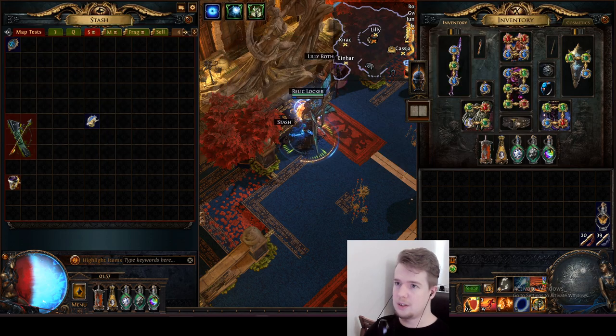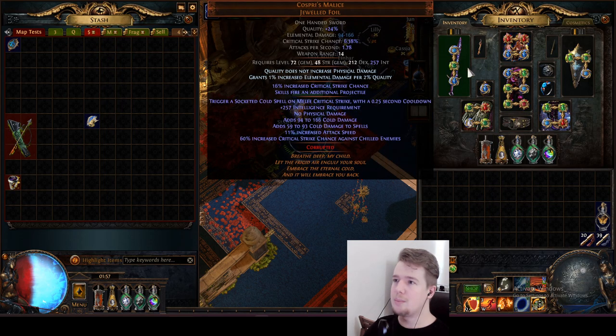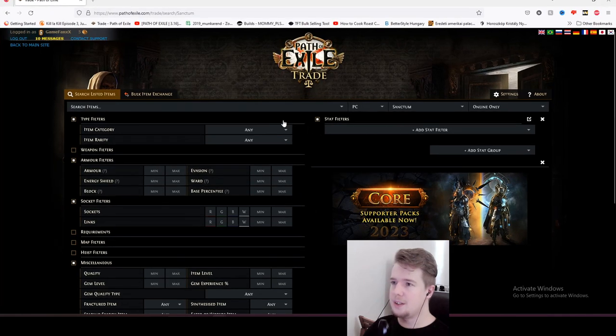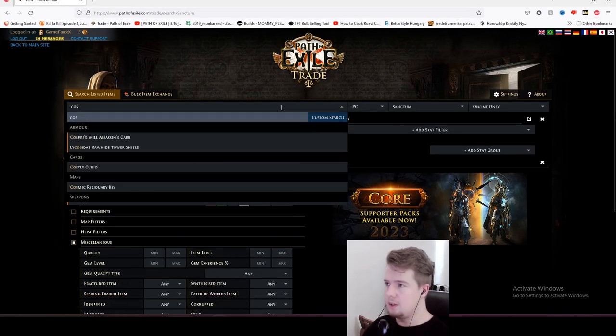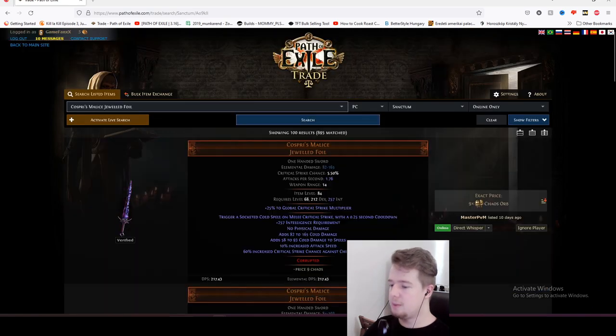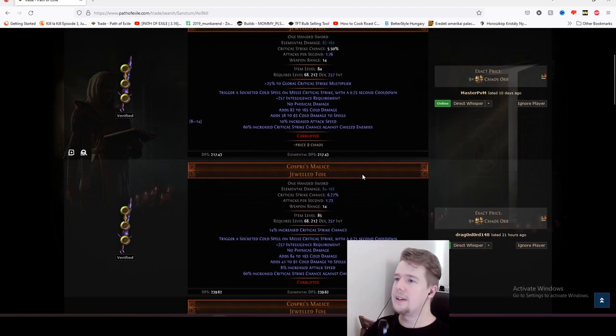First, there are some mandatory items that you cannot really skip. One of them is Cospreys. The standard one is actually pretty strong if you don't do anything special about it. Let me look up another calculator because we're going to count the beginner entry costs separately from the current ones, so you can have an idea of how much this all costs.